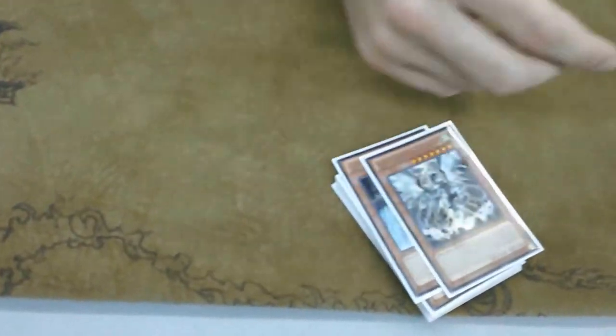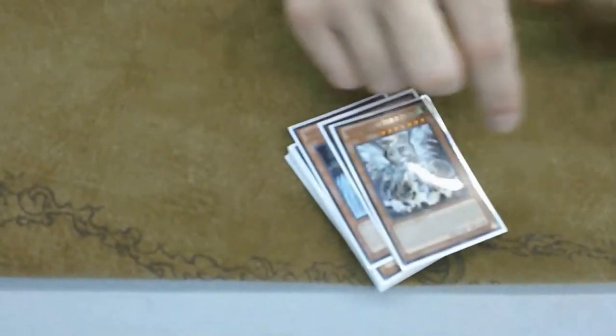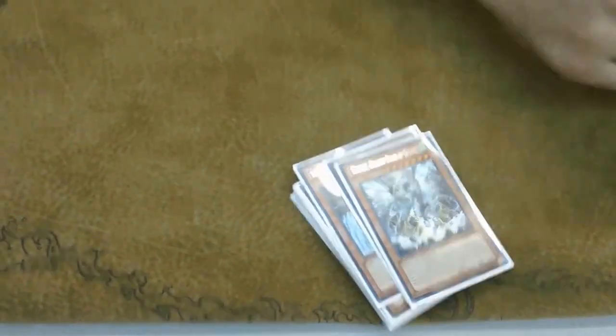Tempest — you can use his effect to search any dragon, which is kind of awesome. I would always use it to search Flamvell Guard and Sinker for Stardust Dragon. That card there is Flamvell Guard, right? Yeah, Flamvell Guard — yep.